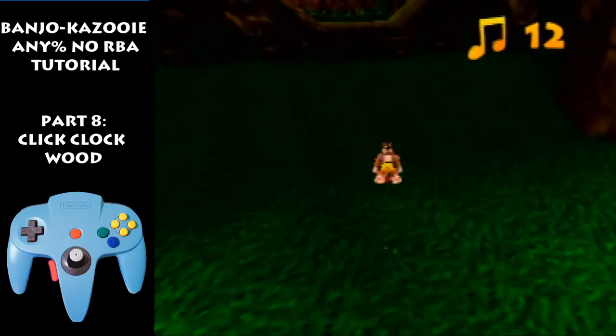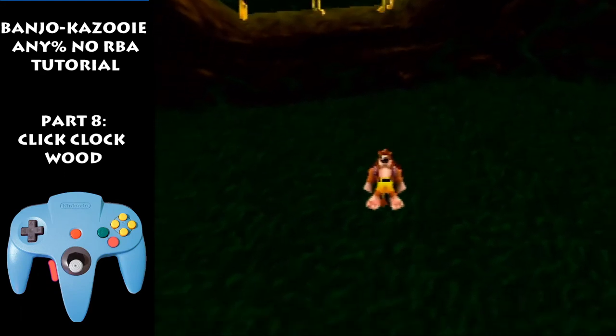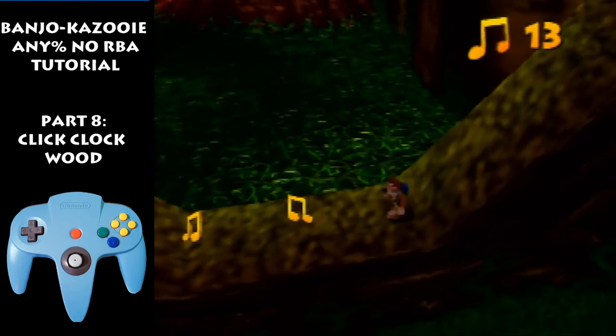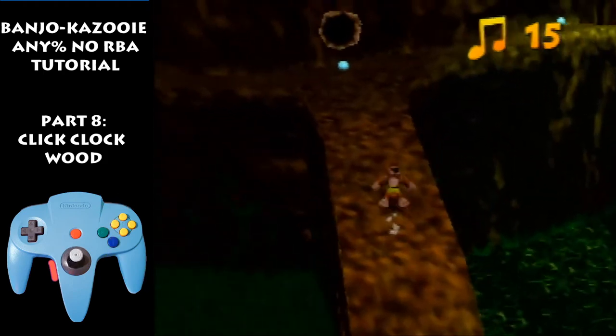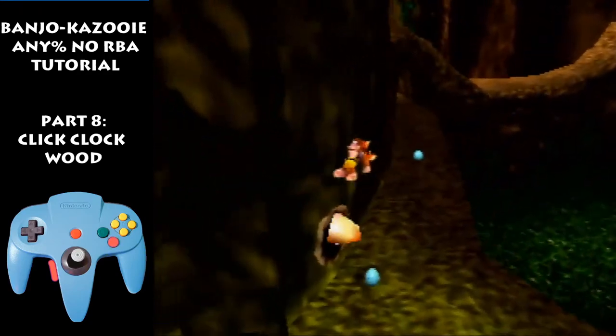Hit these four notes and then go over here. I like to use this small black dot right here as a visual cue — I don't know if you can see it. Peck here and roll backflip. Now if you can flutter cancel, it's fastest to flutter cancel out of the backflip, but if you can't, then just get in talent shot right away and jump up over here.